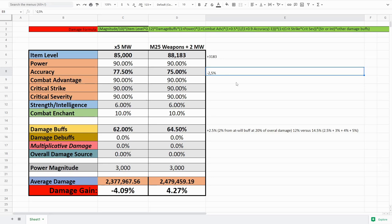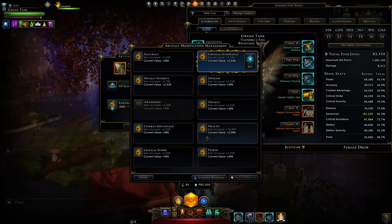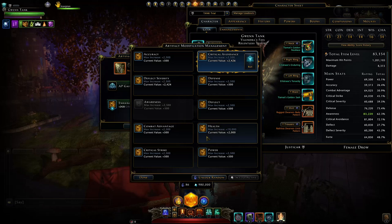On a min-max build you'd put those modifications into accuracy, with the rest of your stats capped out. The only real difference then comes down to damage buffs. The buffs are actually pretty close: your stronghold or masterwork weapon set gives a ten percent boost. Starting at around 50 percent damage buffs — accounting for companions, overloads, and other sources — you add ten percent from stronghold, then around two percent from the main hand modification giving ten percent extra damage to your at-will.